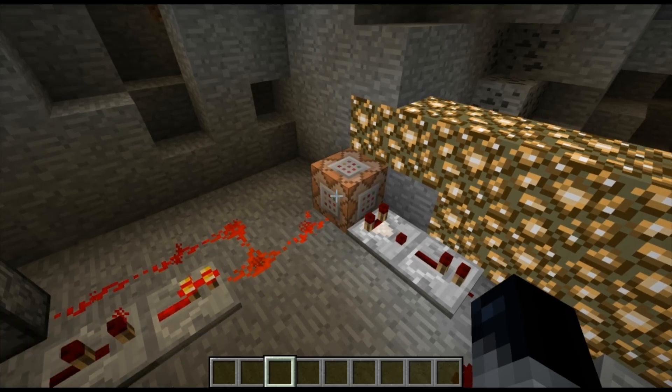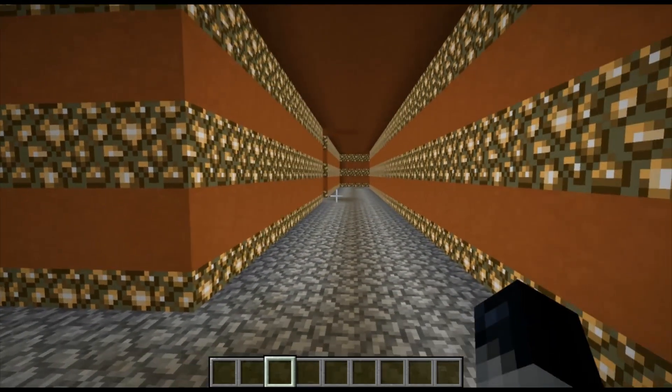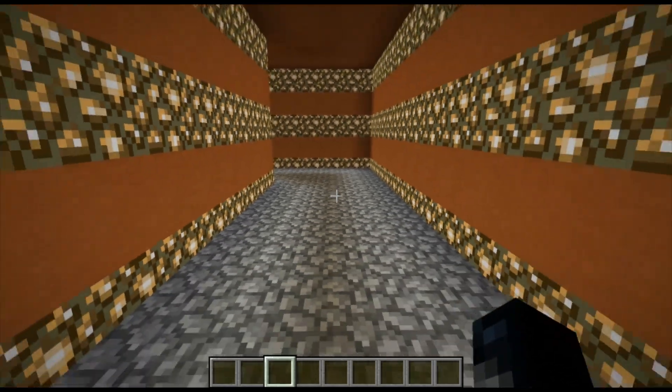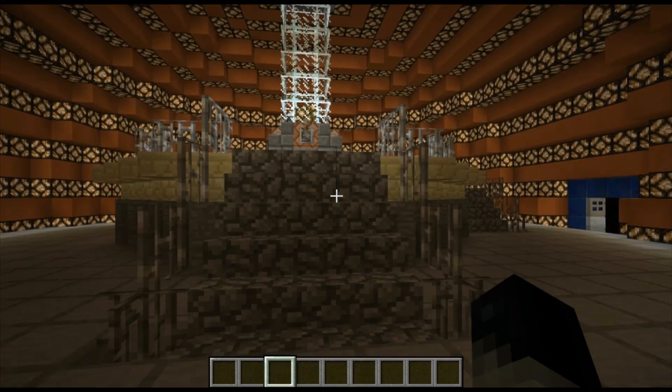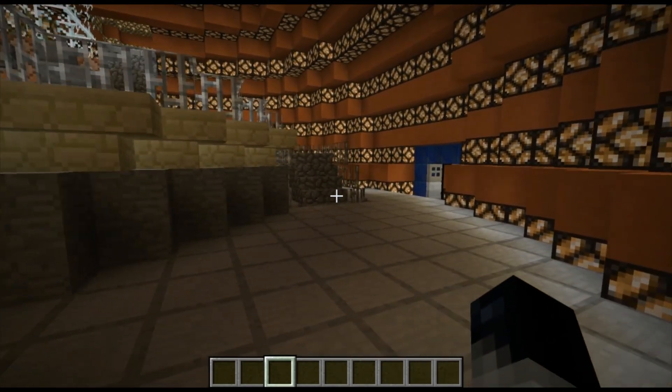Now I'll show you the secret behind the endless hallways. If we go back up here, the illusion is apparent if we walk through the hall backwards. Once we hit the trap coordinates, the command block teleports you to a similar part of the hallway on the other end, back by the control room. Let me deactivate the trap so you can see the fake hall.